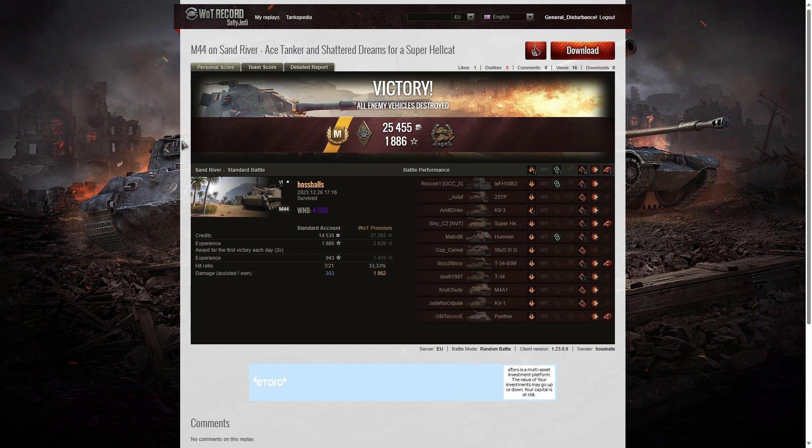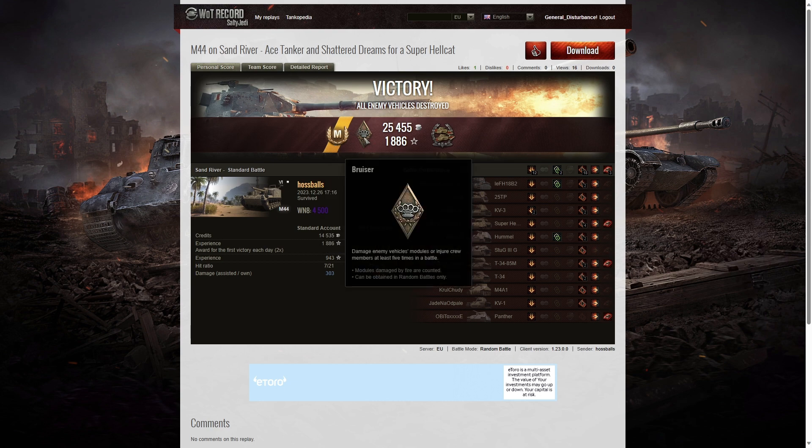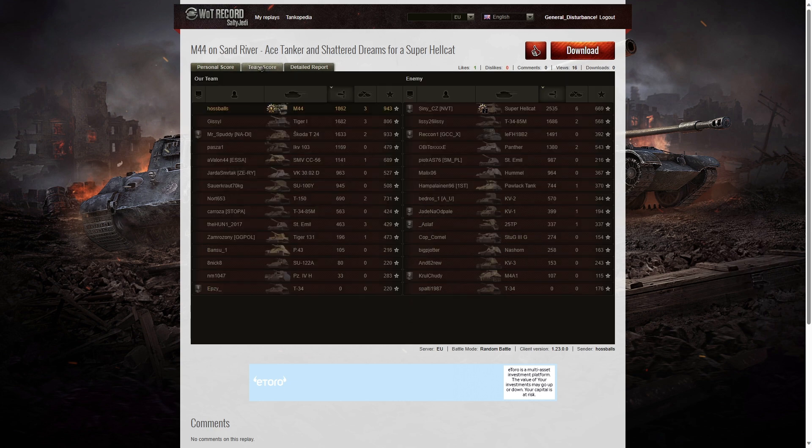Wasn't that a great victory for Hossballs? After all that struggling with the aiming, I do hope he tries to use that Alt-click method - it's so much quicker to dial in on target when you know exactly where they are. But he got him with the shotgun. Hossballs used his skill to take down that Super Hellcat. It was an ace tanker game for Hossballs in the M44. He got a Bruiser medal for getting at least five critical hits - he managed to get 18. He also got a Confederate for hitting more of the enemy than anyone else on his team. His WN8 was 4,500 - Super Unicum standard.